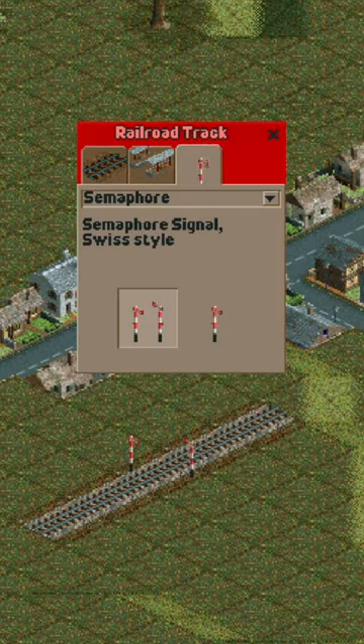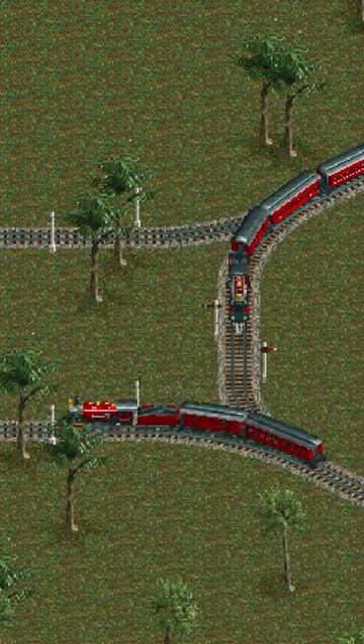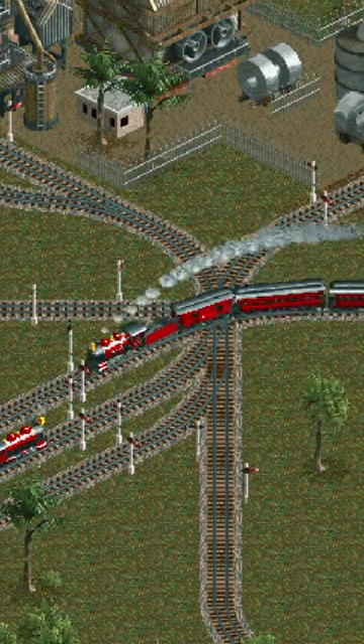Signals progress via the years and have regional versions based on where your map takes place. They also work fantastically for block sections and are versatile enough to lock complex track networks.